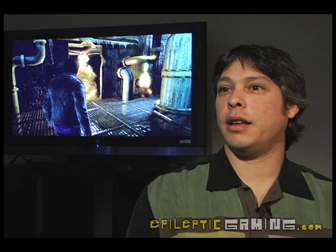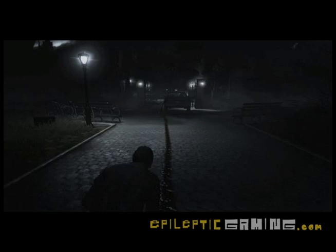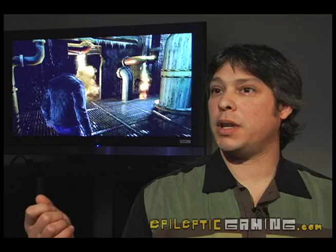We have a lot of features we think will stand out that you won't be able to get in a lot of other adventure titles. The fire in the game propagates across all flammable surfaces and objects, and you can use the fire as a weapon. You can break off a leg from a table, put it in the fire, and then use it as a torch to light your way in a dark room, or swing it at your enemies and use it as a weapon.